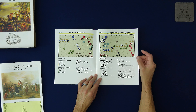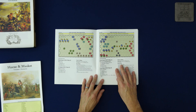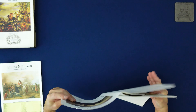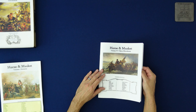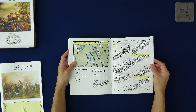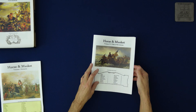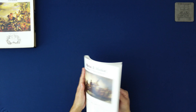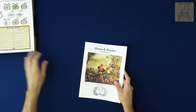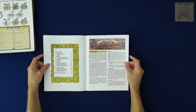Looking through the scenario book, I'm seeing Revolutionary War content and getting distracted — in a good way. The special rules and victory conditions are all here. There's also more background information on these battles, which I love to see in a wargame. That is the scenario book, and I like it a lot. Now let's get to the actual rulebook — and this is the core rulebook.